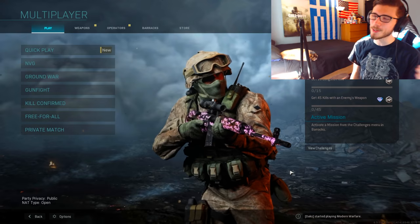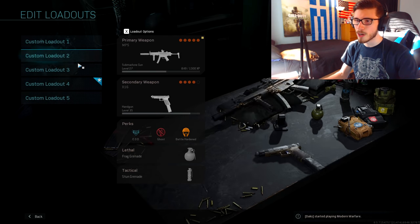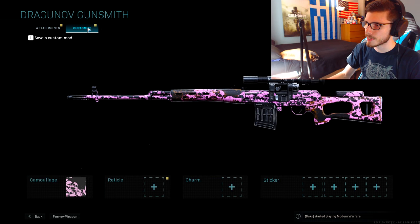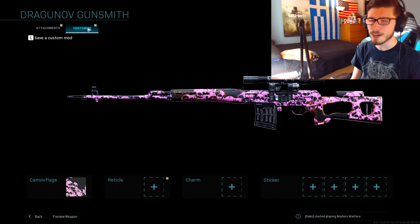What's going on guys, it's Soul Rage and welcome back to another Modern Warfare video. For today's video, it's going to be episode 2 of Road to Damascus and we're going to be getting gold on the Dragunov. Currently I've got it maxed out at level 36, and I wanted to ask you guys — how do you feel about the way that the challenges work in this game?